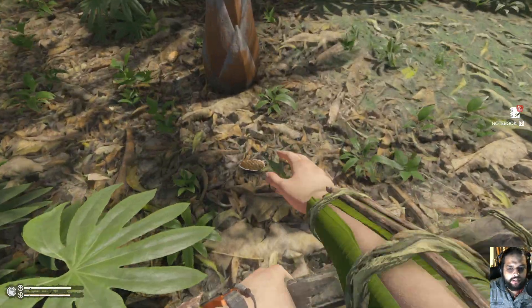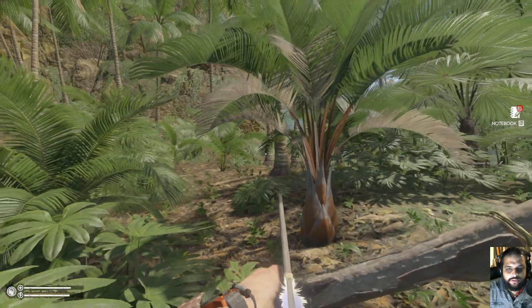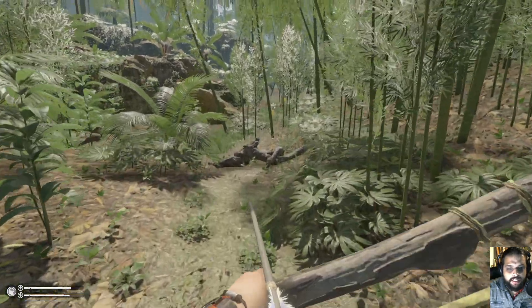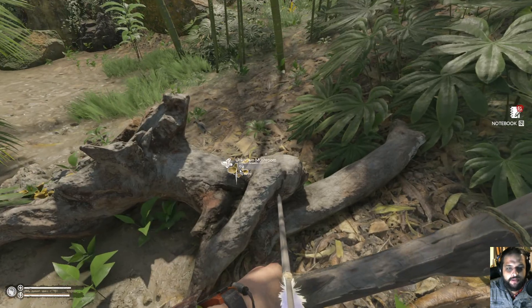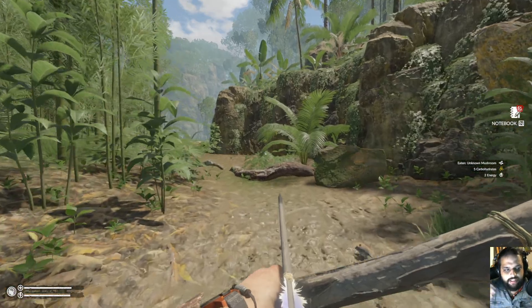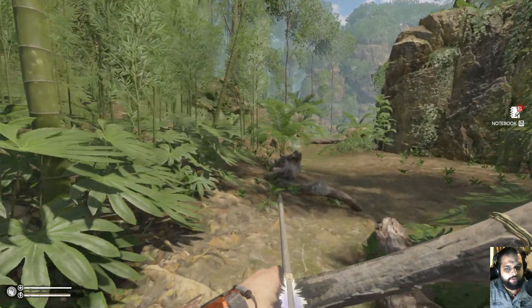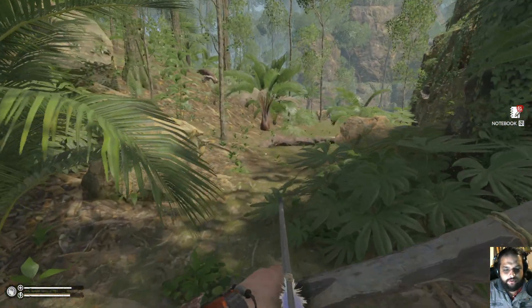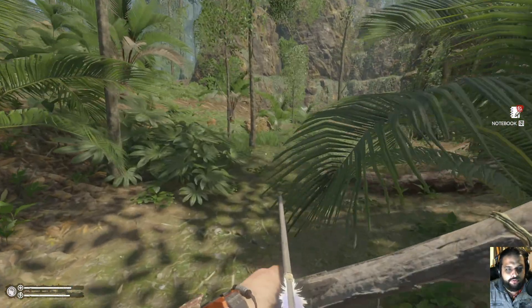Here is a little raffia palm nut, which is a useful source of protein either by eating it or potentially planting it later. If we set up a more permanent base, we want to be able to grow things so we can survive indefinitely. The best way to do that is to cultivate a lot of plants. I'm also keeping an eye out for things that will be useful as bandages.